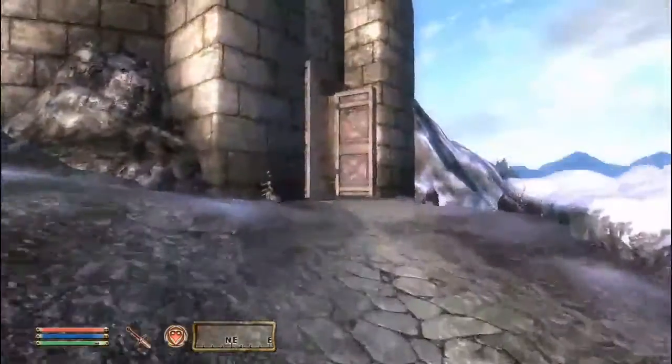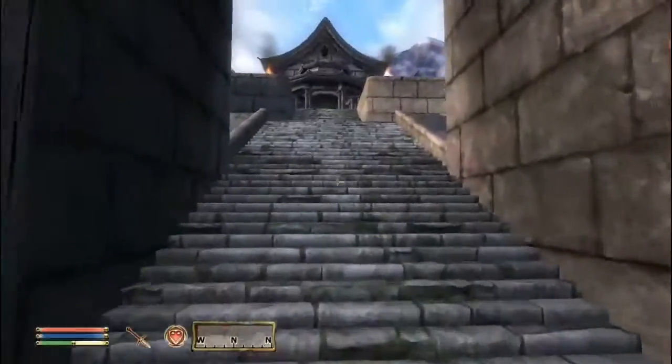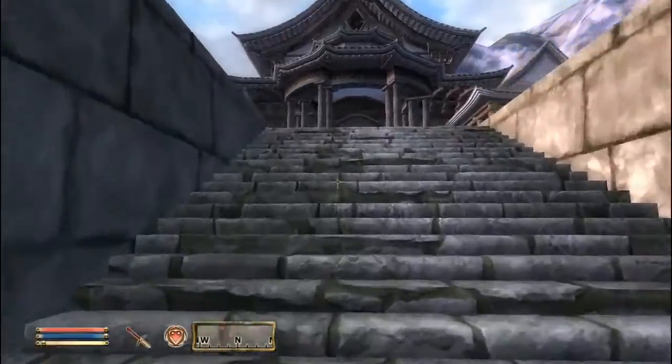Oblivion Walkthrough 4 — NextOneWalkthroughs.com. Now, this is a relatively short quest compared to the other ones. It needs you to find two spies that are in Bruma.